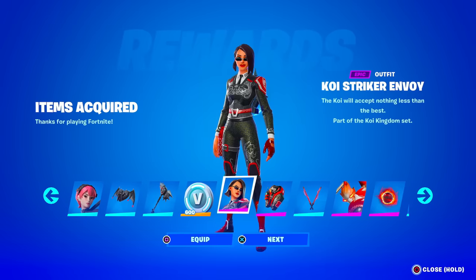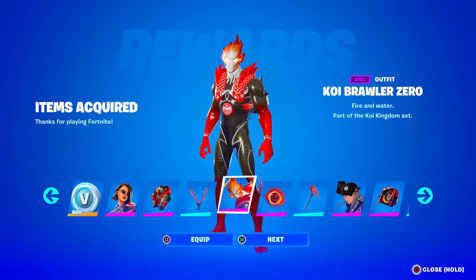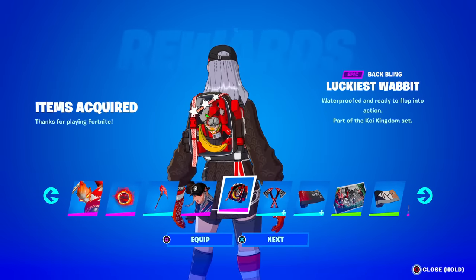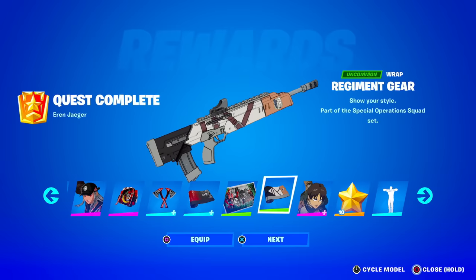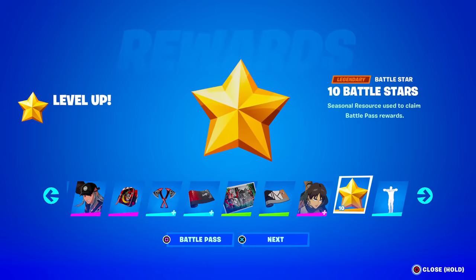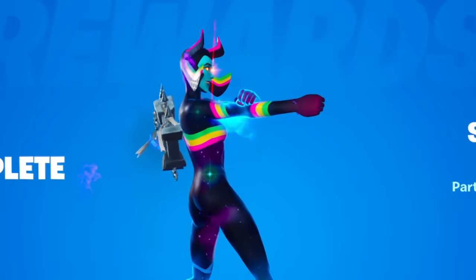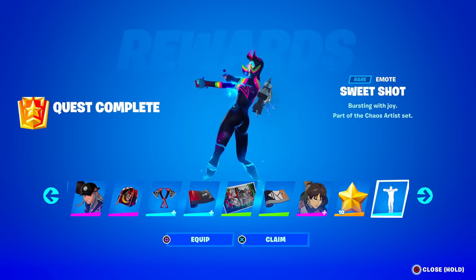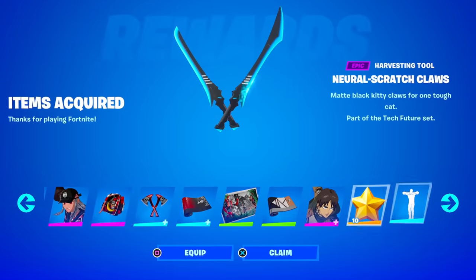Another pack they have is the Koi Legends with the Koi Envoy skin, a bat bling, and some pickaxes which are actually really clean and underrated. The Koi Brawler Zero — never seen anyone use this — along with bat blings, pickaxes, and a wrap. Oh, it has a loading screen too! They also completed quests but didn't claim the rewards — a wrap, the Eren Jaeger skin (the secret skin), 10 battle stars, and the emote Sweet Shot. Wait — they have the purple School Trooper bat bling? This just got interesting. We know they have the OG School Trooper skin, so we're starting off very strong. This is going to be a stacked locker.